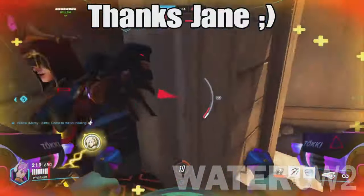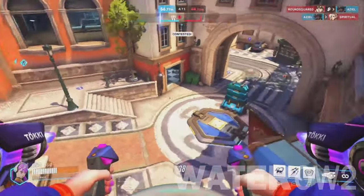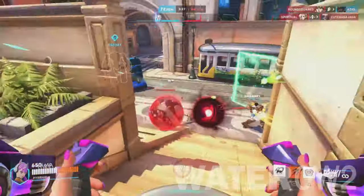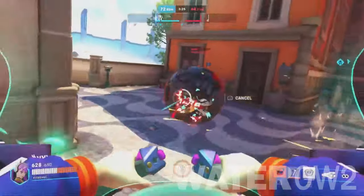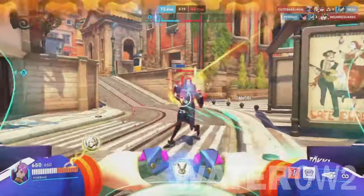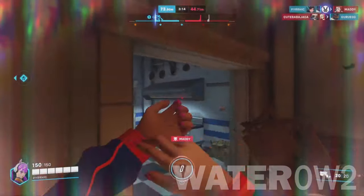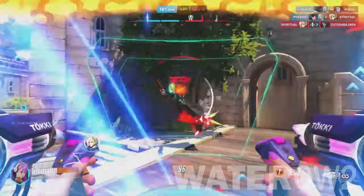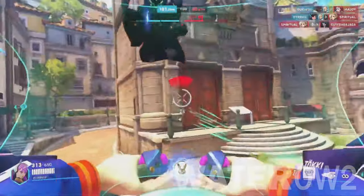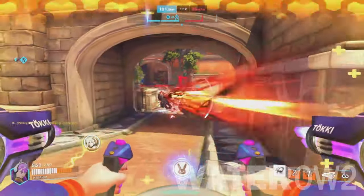Symmetra and Zarya can both deal D.Va's HP with their primary fire due to the tank's large hitbox and inability to stop incoming beam damage. Symmetra is a bit of a niche hero, but with her beam and turrets placed in strategic spots, she can catch a D.Va player off guard. Heroes like Reinhardt and Bridget are also able to bypass D.Va's defense matrix with their melee attacks, making them prime candidates for bursting down or defending against D.Va.